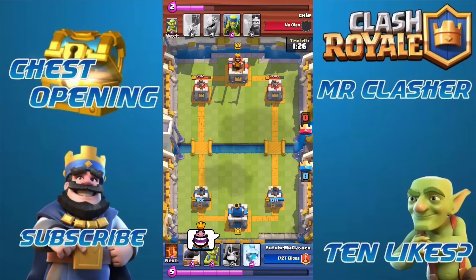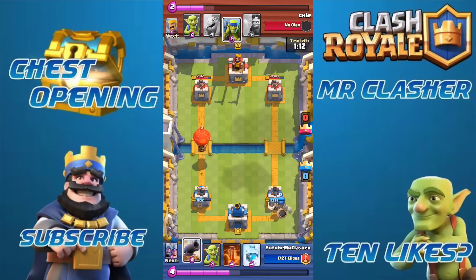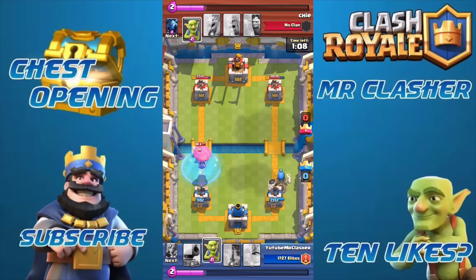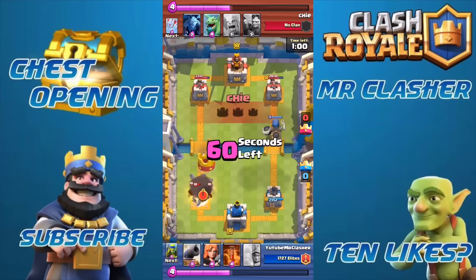Some of you guys said as a level seven or eight it's easy to beat players two levels higher — personally I don't think so, because level 10 players have much higher level troops and their crown towers have a lot more health. As a level 8 compared to level 10 there's a huge difference, meaning your troops have to keep destroying the tower just to match the health of your own tower.